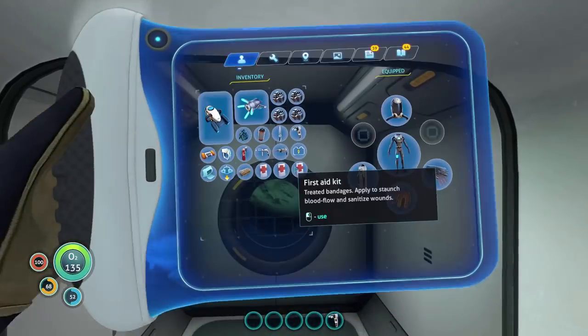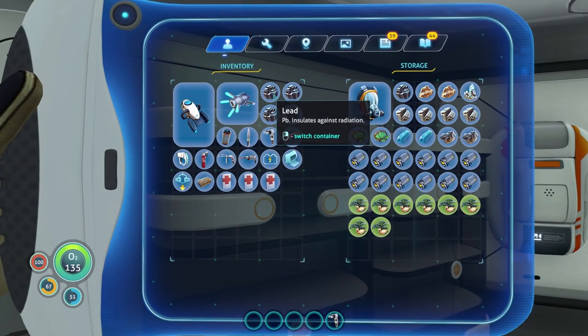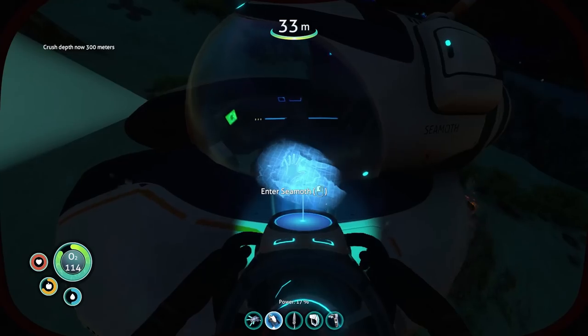Let's go get some more titanium so we've got enough stuff to build stuff, right? We need titanium so we can build things. Look at all the batteries we have — oh my gosh, that's a lot of batteries. I love it. Let's go get some things.